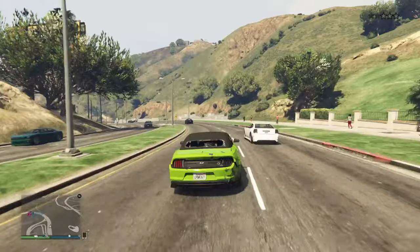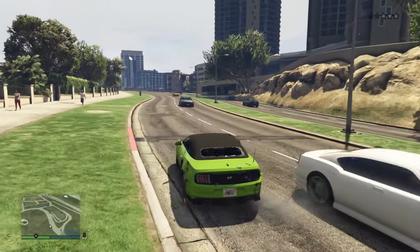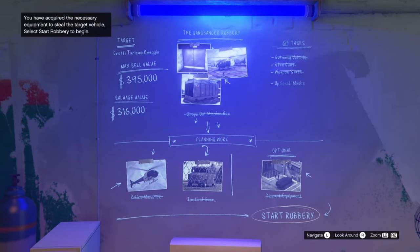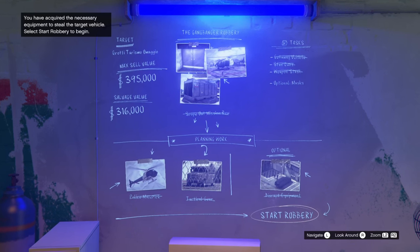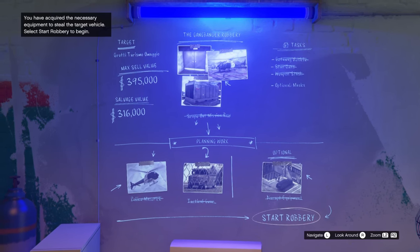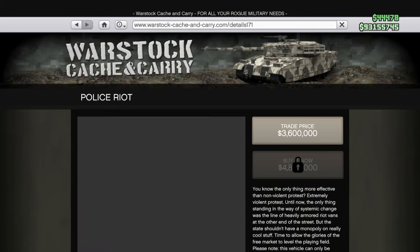If you want, you can also use a helicopter, though you might accidentally lose the wanted level. Or you can use an armored vehicle — whatever you want. Three stars isn't really that difficult. For the trade price of the Unmarked Cruiser, you simply have to complete the Gangbanger Robbery — the same mission launched from your Salvage Yard. Just complete this entire robbery.